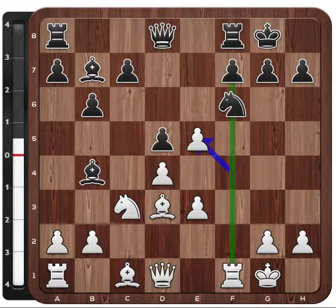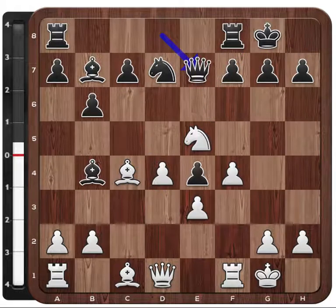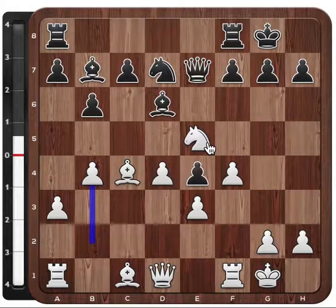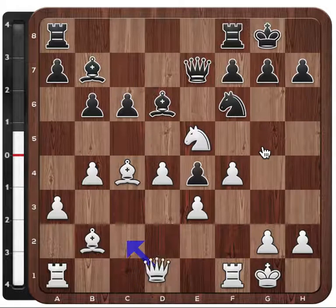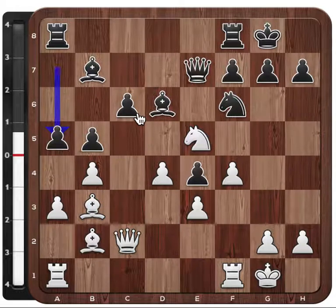Carlsen got the nice bishop on c4, and in this position Black did at least not exchange the knight, but the cost is that the knight is now really strong on e5. The game continued Qe7, a3 harassing the bishop which drops back, b4 grabbing space, Nf6, Be2 — all of White's moves look very good — c6, Qc2 eyeing the potentially weak e4 pawn, b5 pushing back the bishop but also making that pawn a bit weak, and now a5.